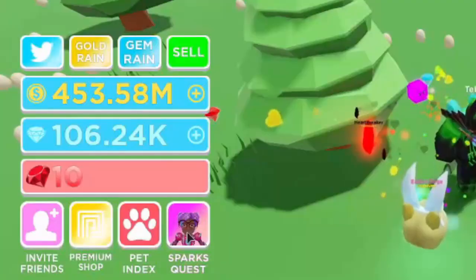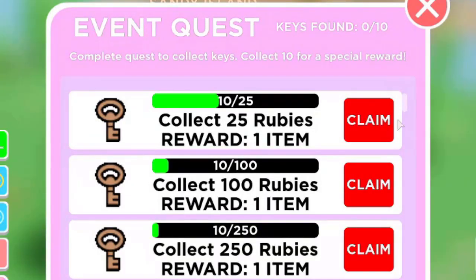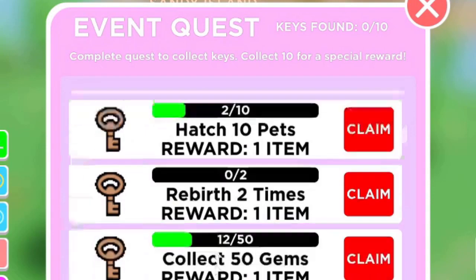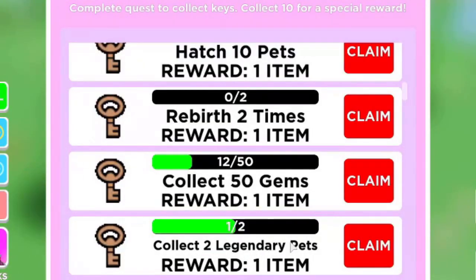Ninth is Egg Simulator. There's a Sparks Quest for the Metaverse Champions event with 10 objectives, each giving a key. They include: collect 25 rubies, 100 rubies, 250 rubies — rubies spawn around the map, just run around and collect them. Find a present, find 5 presents — also around the map. Collect 1,000 eggs and 50 gems. You can also find crates around the map that give legendary pets — I found one and it counted toward this quest.